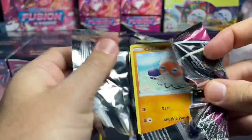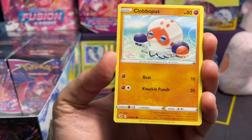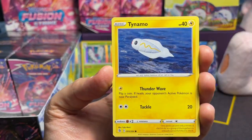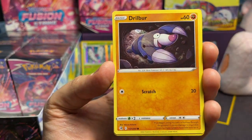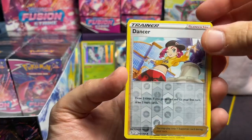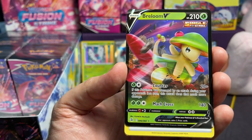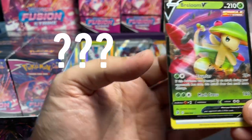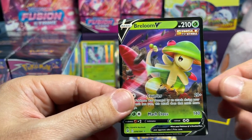A lot of cool cards. I hadn't seen a lot of OG cards yet in these packs, but it's always nice to see the OGs. I always feel you have to have OGs in all of the sets. Clobbopus, Tentacool, Zorua, Shellder, Drilbur, Dancer Reverse Foil — Dancer. We got something — and a Breloom V! I don't even know what Breloom is. Never seen this Pokémon before — this is a first for me. Breloom.